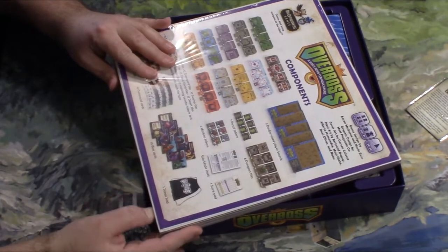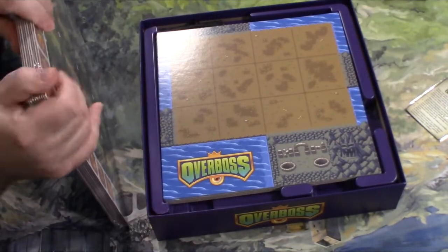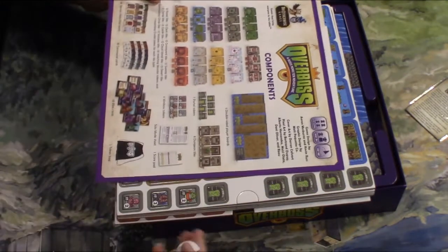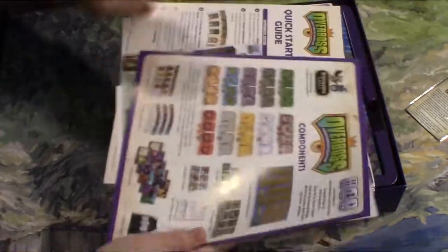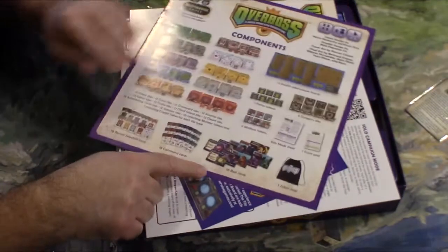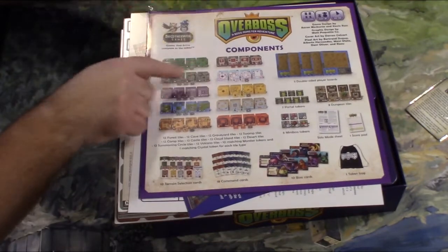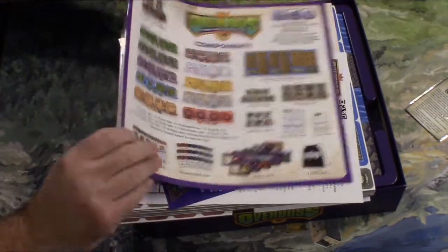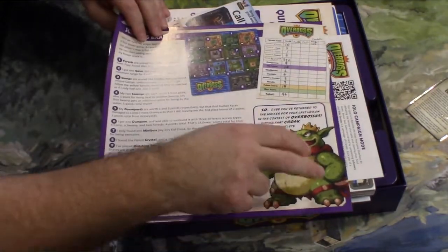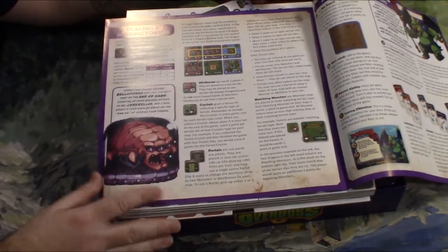It gives you a token bag. All the booklets are here — components, shows you the different bosses, overlord, Overboss bag, token bag, different tokens. You get player boards, different cards, scoring pads. I love the NES-type pixelated graphics on these things — that's one of the best cosmetics of the game in my opinion. It gives you a setup overview, which is very simple and easy.